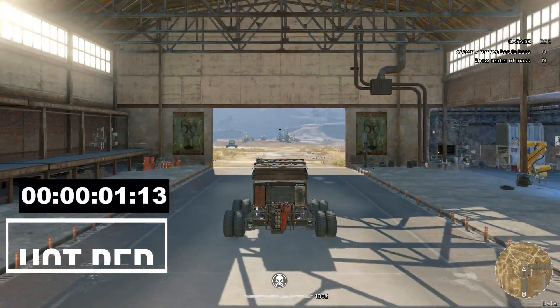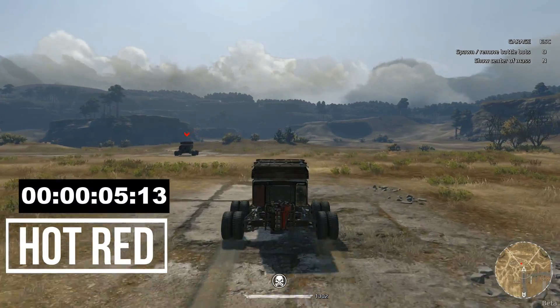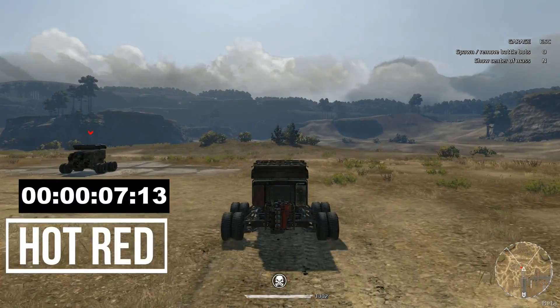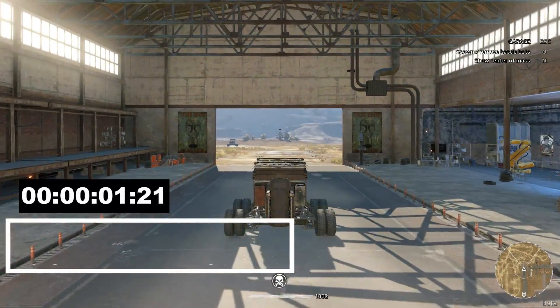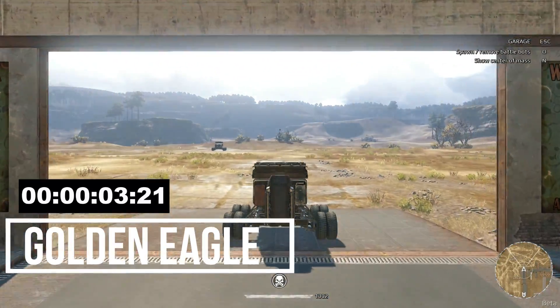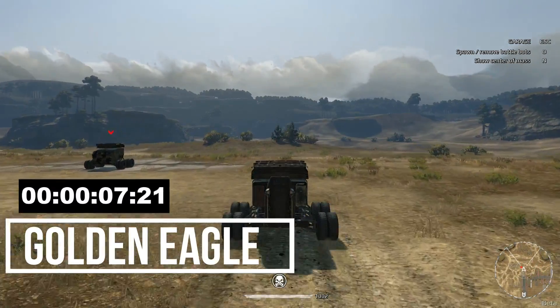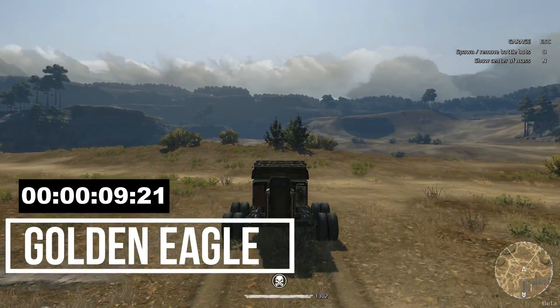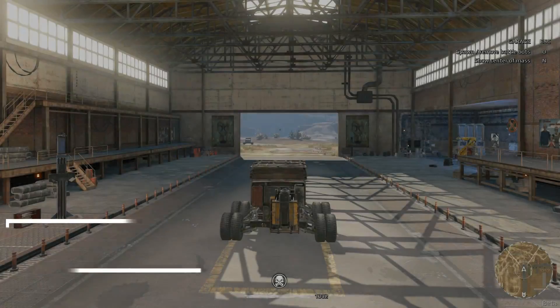Hot Red takes no energy but does a decent amount of boosting our speed, getting us to just over 11 seconds. Golden Eagle comes in at just about 12 seconds — I do not love the Golden Eagle.